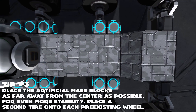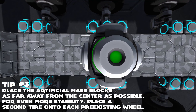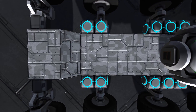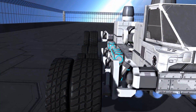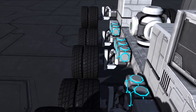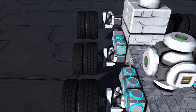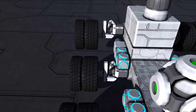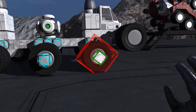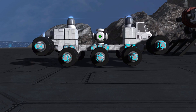Tip number 3: if you're having the very common issue of your vehicle tipping over, try placing the artificial mass blocks as low to the ground as possible. Also try to keep these blocks as far away from the center as you can. Doing this will put the center of mass very very low to the ground, and further stabilizes the craft. If you've followed these instructions and your ship still overturns, you can go to the extremes and add mass blocks to the rims of the wheels, or even add a second tire onto each wheel. This may make your craft very wide and possibly slower, though I guarantee it will not tip over.